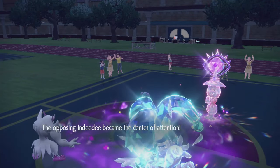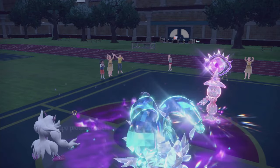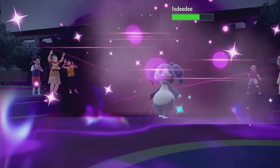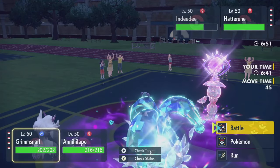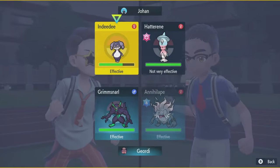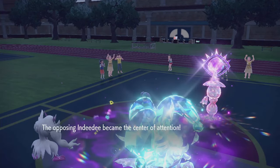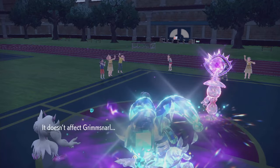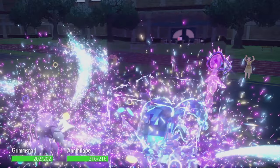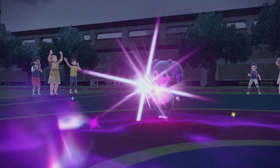I'll get some chip damage into Indeedee and you probably don't do any damage this turn. A little chip — that's decent. I'll throw another Spirit Break at Hatterene and I'll Drain Punch Indeedee this turn. They're both going at Indeedee — that's fine. It's gotta be another Expanding Force. I'm sure it's gonna be a lot more than I'm comfortable with. That is a lot more than I'm comfortable with. Oh, their Light Orb too? Great. Put this in Drain Punch range — thank you.